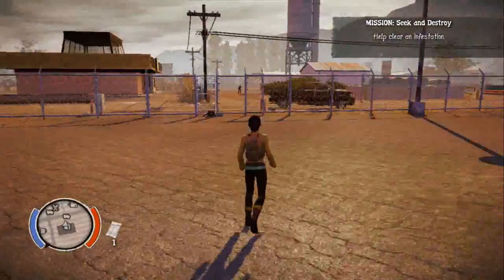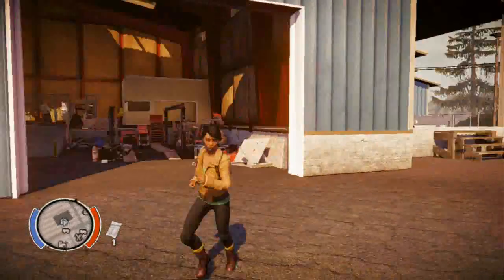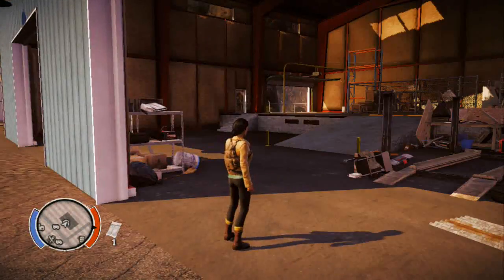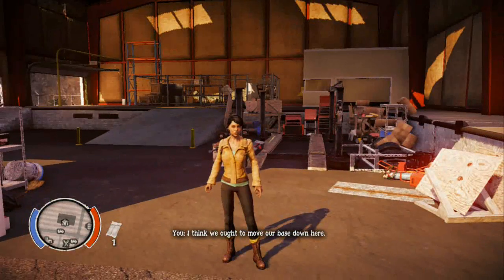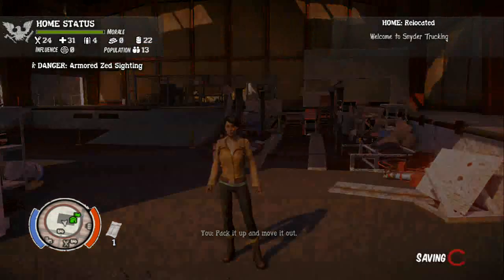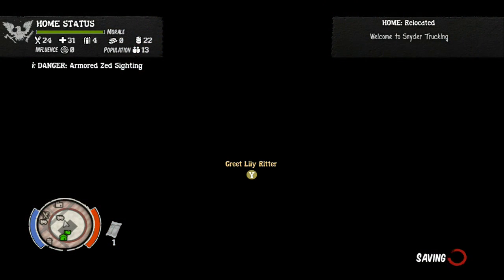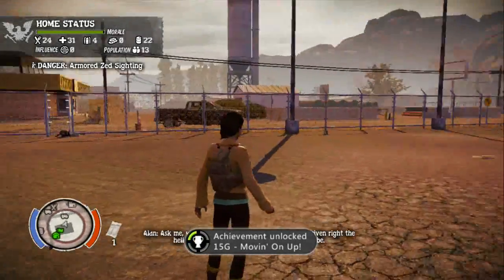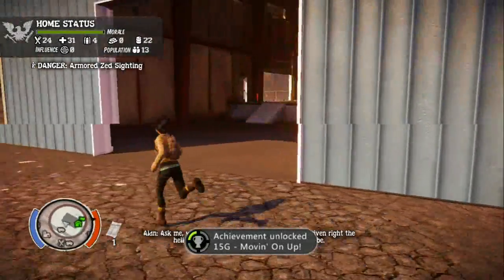It's got a big chain link fence all the way around it, so I'm guessing it's going to be pretty good. I mean, it's really big inside. So let's do it. That's a big decision — pack it up and move it out. Alright, relocated. And there's your 15G achievement.